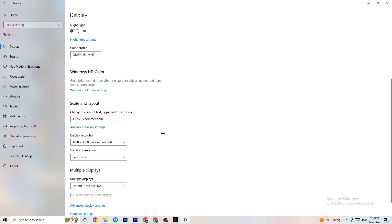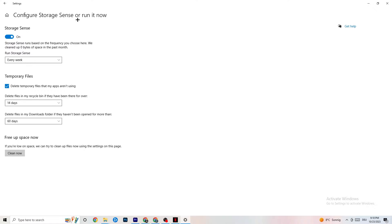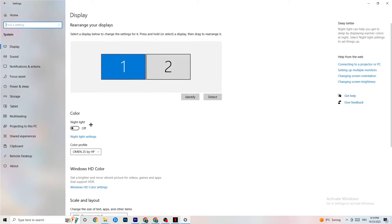Afterwards, go to Storage. What I want you to do is click into Configure Storage Sense and run it now. There's an algorithm you can change for your preferences, but keep my settings: every week, 14 days, 60 days. Then click Clean Now, which will delete every temporary file you don't need — basically getting rid of trash on your PC.